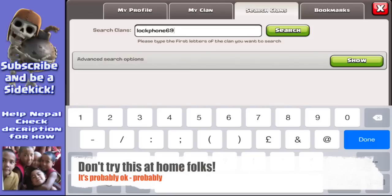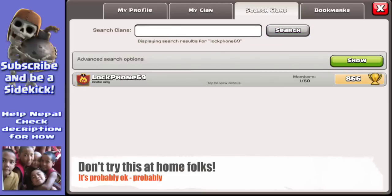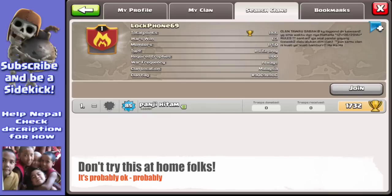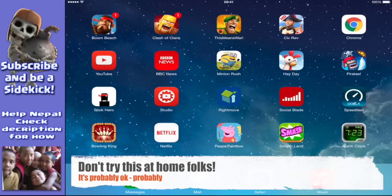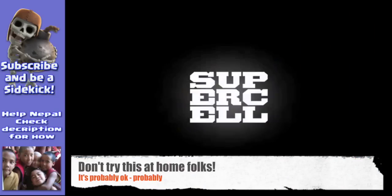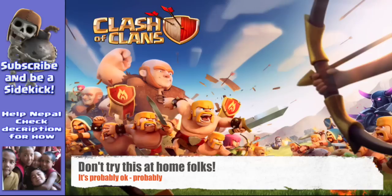So if you search clans for 'lockphone69', it should have only one member. Click on that member - there's Panage Hitam. If you then visit him, watch what happens: you get kicked out of Clash of Clans. We're going to do that again, but this time we're going to have a look at his base.